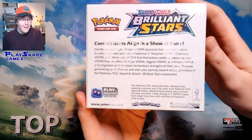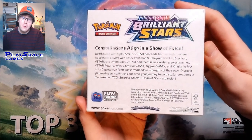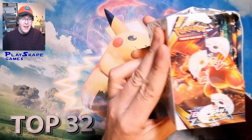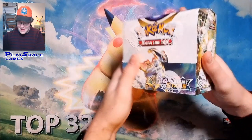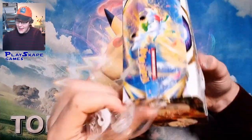So we'll show off the box — 'Constellations Align in a Show of Force.' This is all about the Pokemon V-Star, so we want to find Charizard V-Star, Arceus V-Star — they're the big ones. Showing all the art in there: there's Charizard, there's Arceus, there's Whimsicott, there's Shaymin. But yeah, let's just crack in — you're here to see some packs open and get some WTF epic pulls.